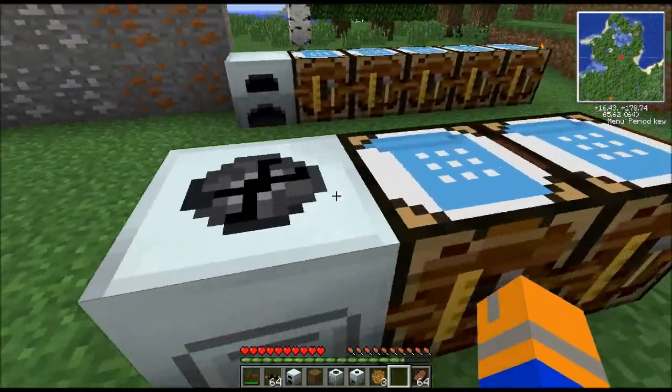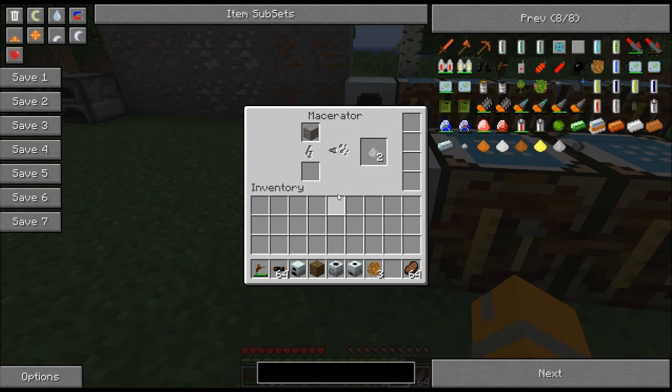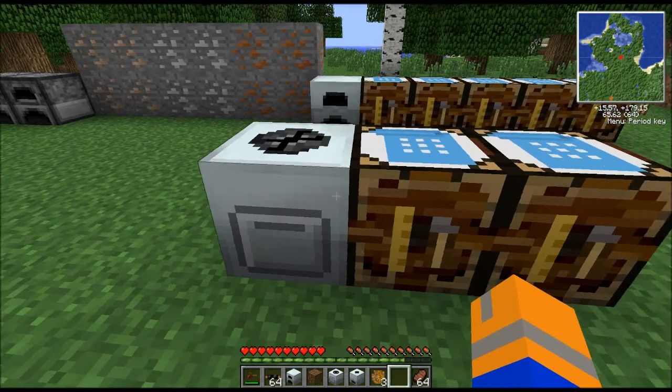Next you're going to need a macerator. The macerator is an awesome piece of technology — you put a piece of ore in the top and you get two dusts in the bottom, both of which can be turned into an ingot, essentially doubling your productivity when you are underground. This works with all ores from Vanilla, Industrial Craft II, Red Power, Build Craft, and a few other mods — like Silver Ore, for instance. It'll get you the dust.